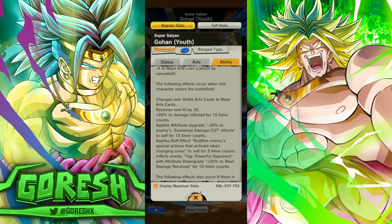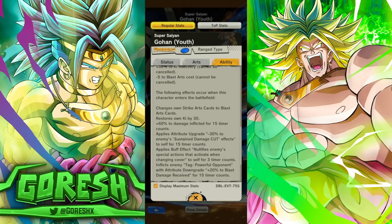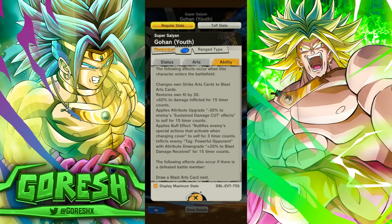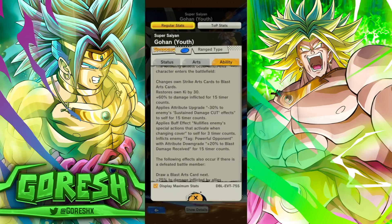It gets 30 Ki, 60% damage — up to 140 there. Applies attribute upgrade: 30% to enemy sustained damage cut effects. We're starting to get to the point in this game where sustained damage cut is so high on these characters that sustained damage cut is just straight up better than getting more damage. I'm pretty sure this minus 30% enemy sustained damage cut effects, in a lot of instances, is probably just straight up better than 60% damage.